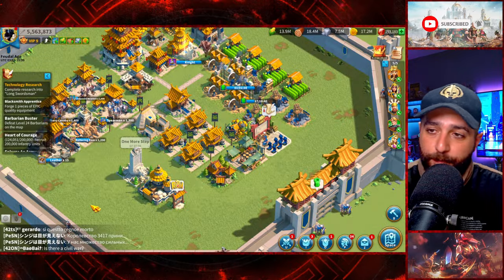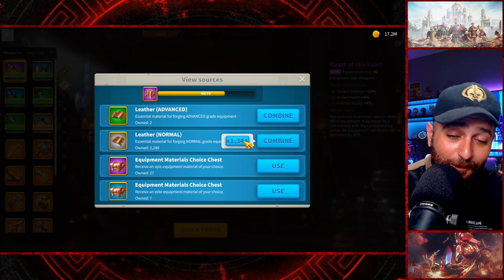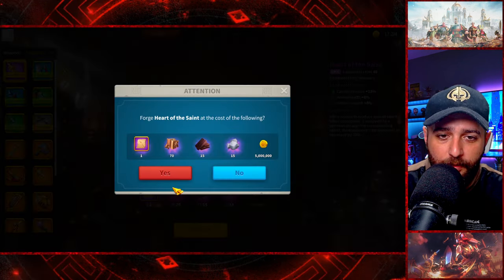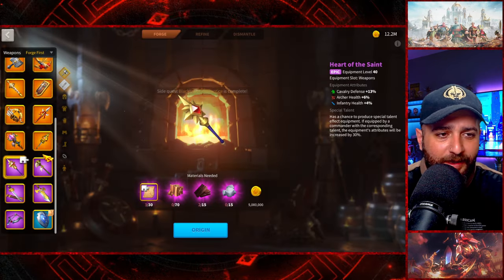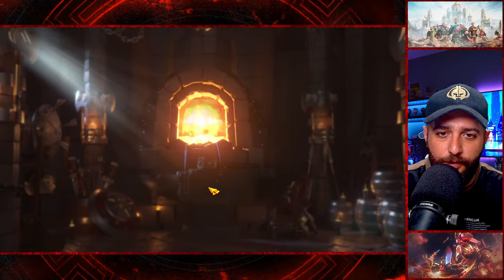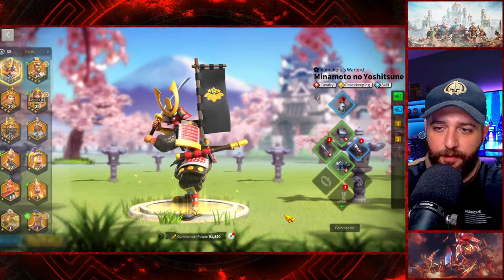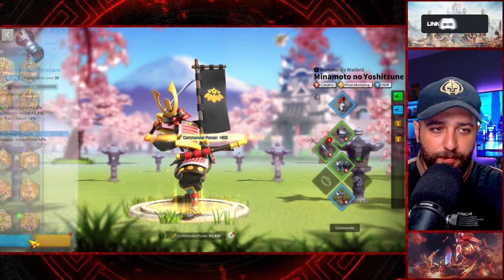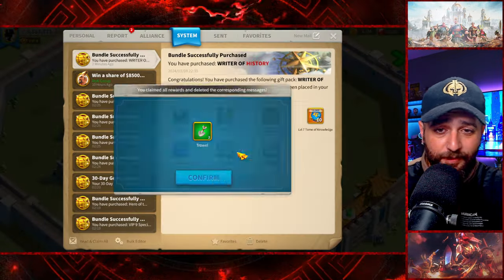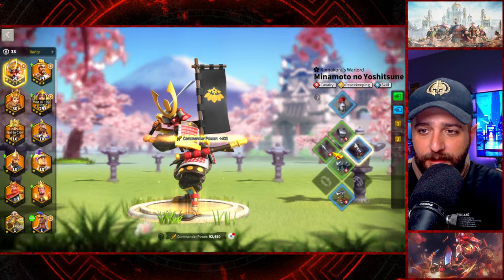Let's spend some gold and see if we can get a special talent. Forge Heart of the Saint — special talent, no. Now crafting the Windswept Boots — forge, special talent for the boots, at least that's good! So Mina is back; we'll remove the old piece and put in the one with a special talent. After dismantling, we only got one special talent and it's on the boots. Definitely not ideal, but still a slight improvement.